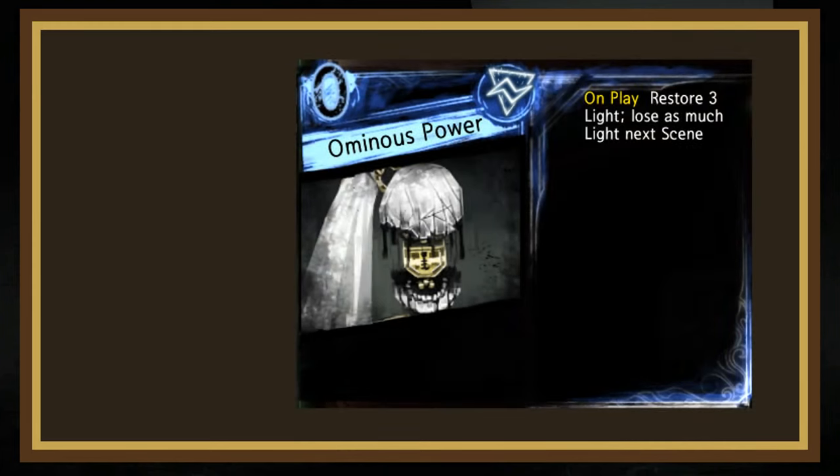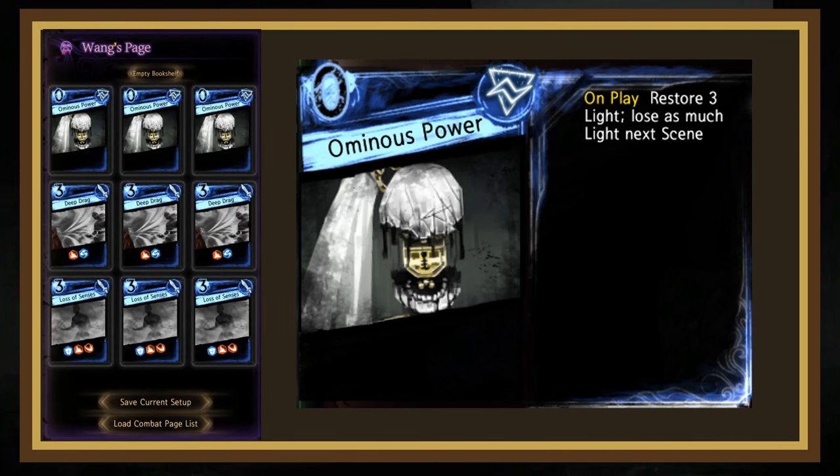After this reception, a whole new world of deck building is unlocked. Let's start with Ominous Power. This on-play page instantly restores 3 light, but drains 3 light from the librarian at the start of the next scene. It's a great silver bullet but somewhat hard to use — unless you use it in the Brain Off Smoke spam build. This build uses 3 of Ominous Power, 3 of Deep Drag, and 3 of Loss of Senses, taking loans of light and paying them back by taking out more loans. I'd only run this build in multiples, as there isn't enough smoke application to consistently get the full effect from just one librarian.